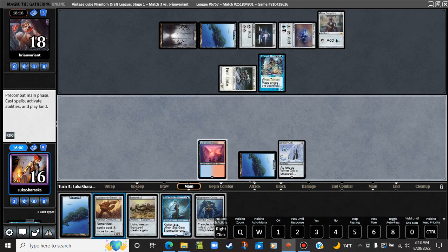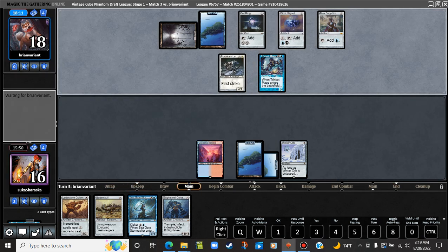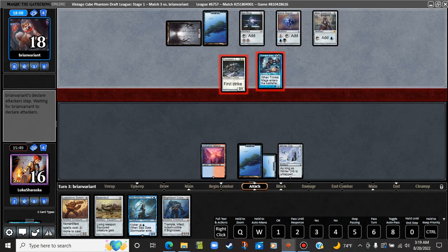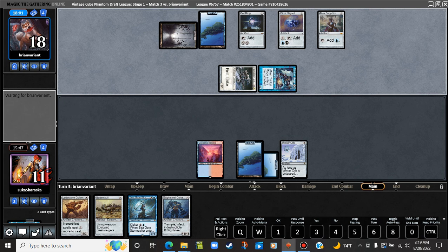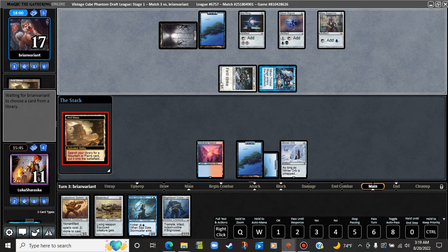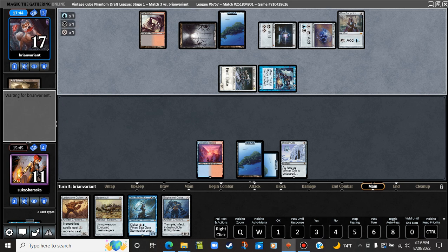I'll untap the Volk. Get a Blightsteel? Alrighty. I'm about one good card away from just packing it in here. They're going to deal us five, bring us to eleven. This is Ashiok. We do just lose. No, this is worse. What is it? We don't really have a catch-up mechanic.